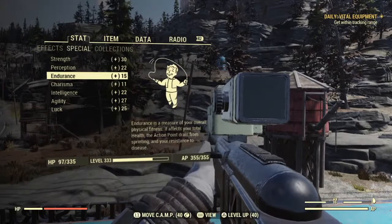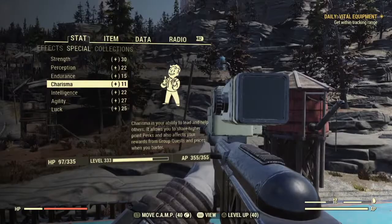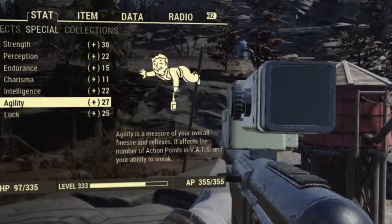Charisma is next. I'd advise not putting a lot of points in charisma. Basically it's for bartering, some rewards from group quests, and you get to share more of your perk cards with your teammates. Intelligence is all the brain stuff: hacking computers, crafting anything, building in camp, and scrapping. Agility is the measure of your overall fitness and flexibility — it affects the number of action points in VATS and how you sneak. I always put a lot of points in this one.